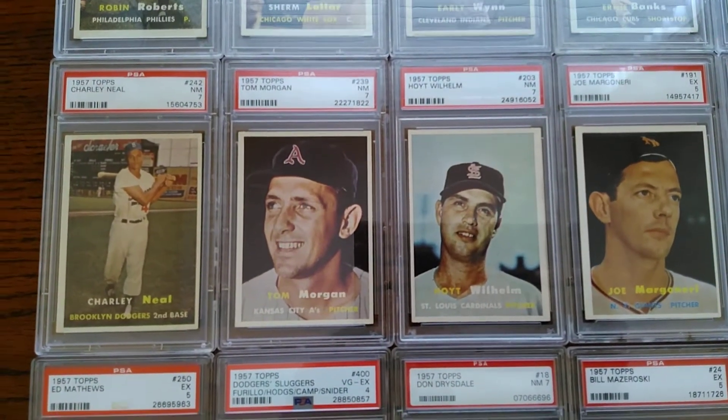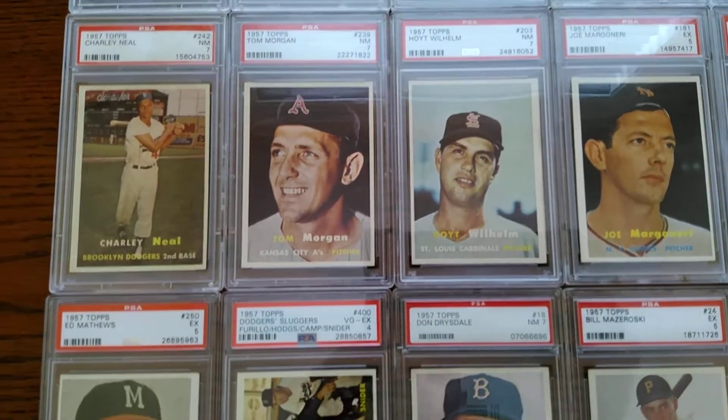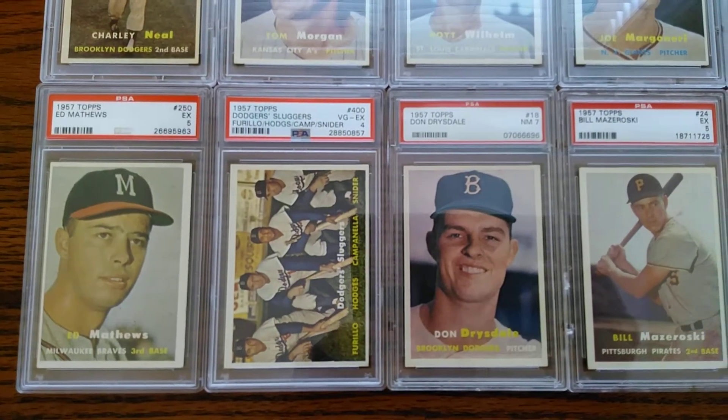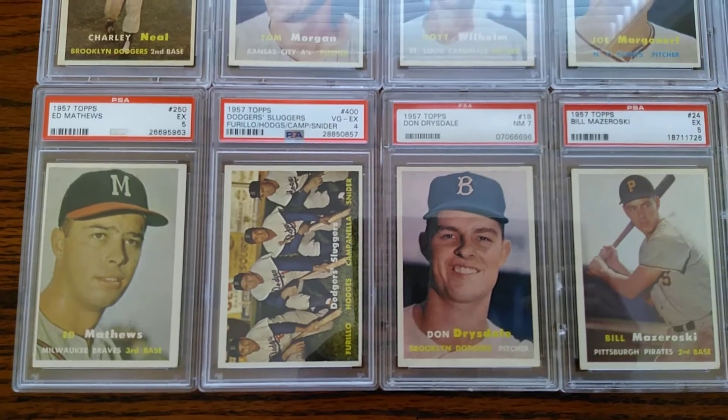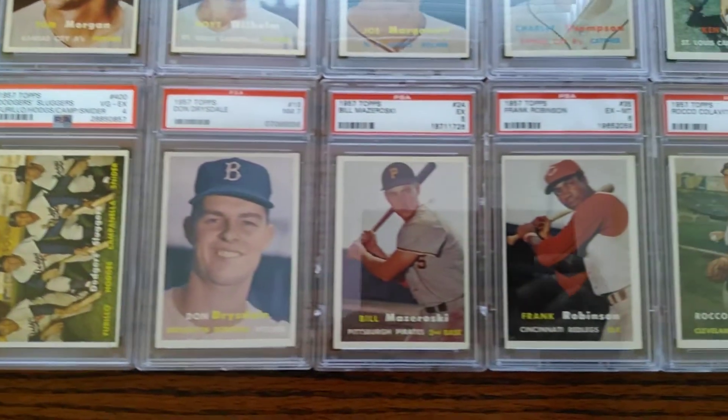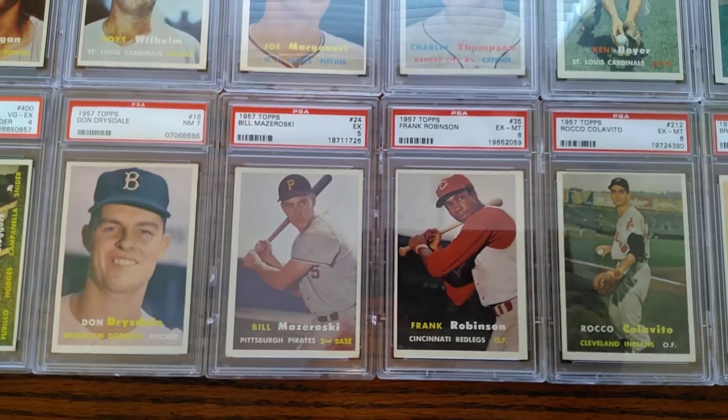Charlie Neal is a pretty good player for the LA Dodgers. A recent pickup of the Eddie Matthews, and also these Dodgers sluggers. The good thing about the set is it's got a lot of high quality hall of fame rookies.